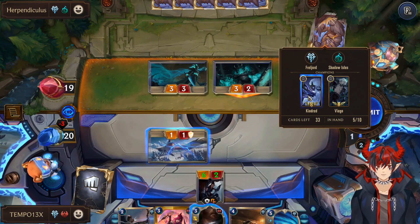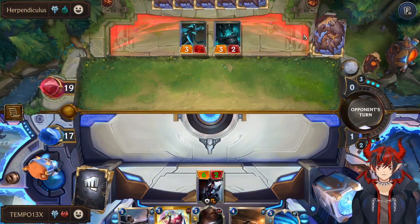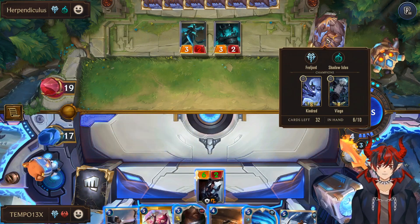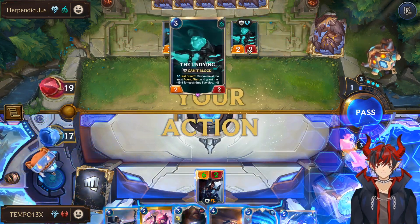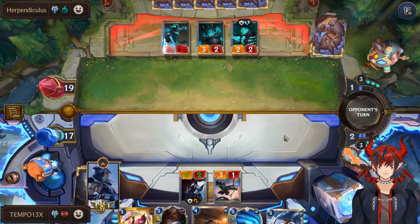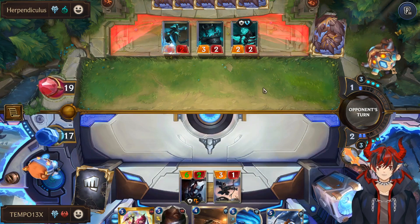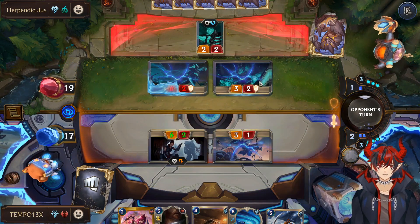Let's pass and maybe they play Kindred right on 4 — that would be pretty good for us. No Kindred though. So let's go ahead and do Ice Vale Archer, frostbiting the 3/2. Now we can do the combo I was talking about during the deck rundown — swing into a unit that has 0 attack because we Frostbited it, then use our Glory Seeker and she can live. We can also pressure their 3/2 with our 3/1, which is a good trade for us.